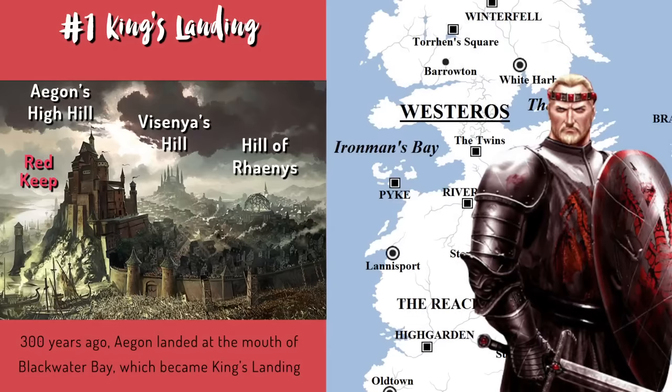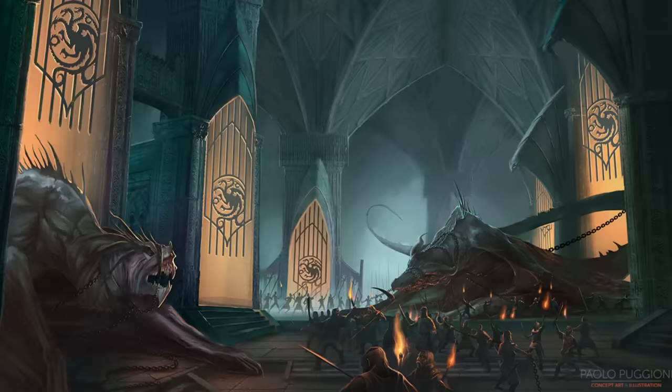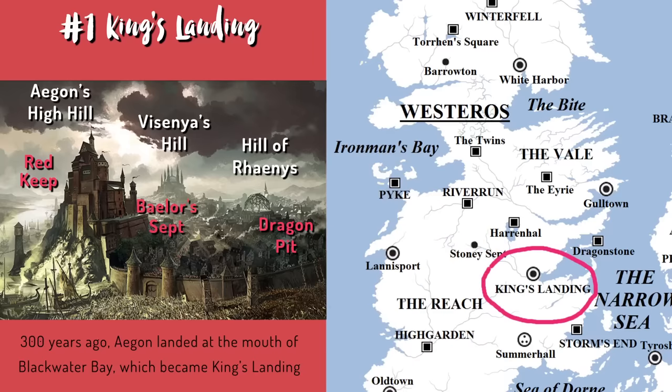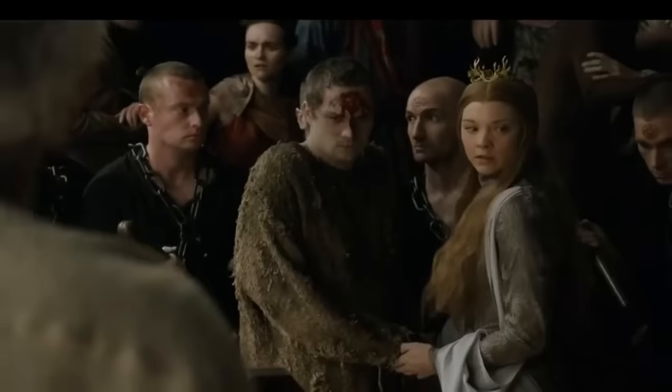Maegor's cruelty continued throughout his reign. The Faith of the Seven opposed his rule, and in return he had the sept on the Hill of Rhaenys burnt down from atop his dragon. He had a dome built to replace it to house all the family's dragons, called the Dragon Pit. It wasn't easy to find builders after what he did to those who built the Red Keep, so he used prisoners for the manual labor. The Dragon Pit didn't last long, however, left in ruins after the Targaryens' civil war within the family. Many years later, King Baelor Targaryen — nicknamed the Blessed — had a vision of a great sept. He ordered construction atop Visenya's Hill, and it wouldn't be completed until after his death. It was named the Great Sept of Baelor after him, and became the Faith's headquarters.